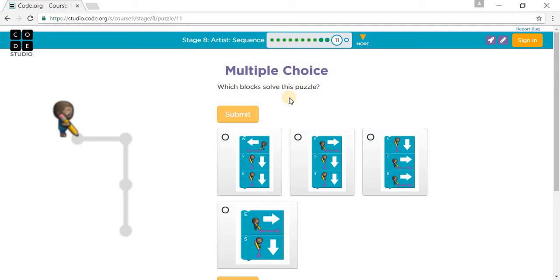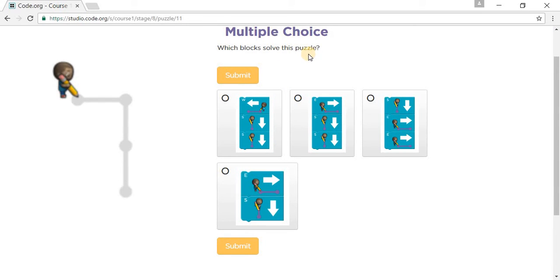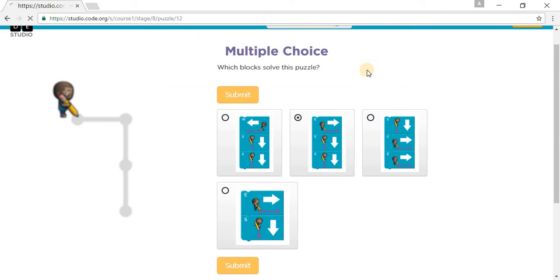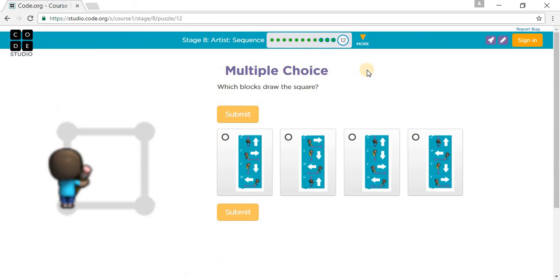This is a multiple choice question: which blocks solve this puzzle? So we go east one — which one has east one? East one, then south and south. So east, south, south — it's this one. Which blocks draw the square? We need to go north, east, north, north, east, south, and west. So north, east, south, and west.